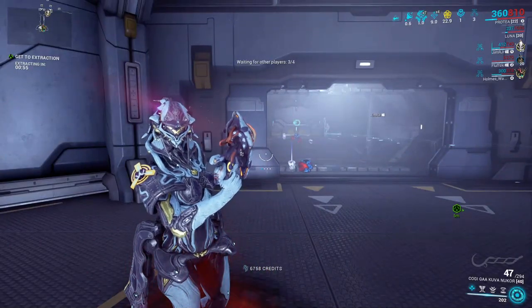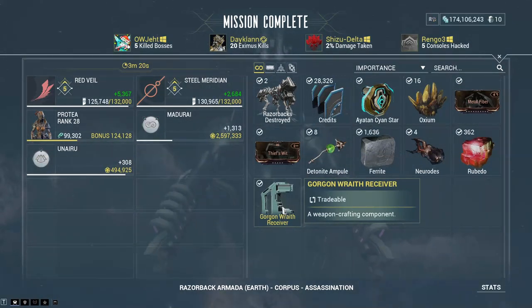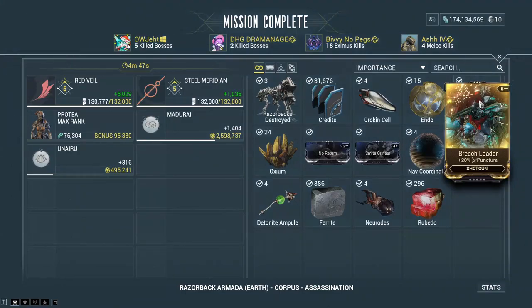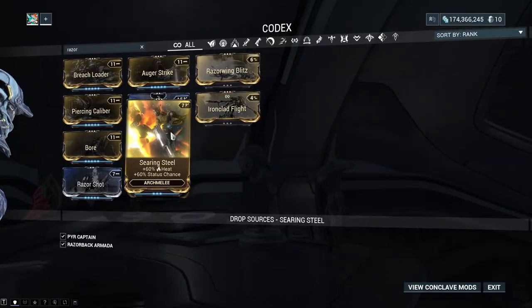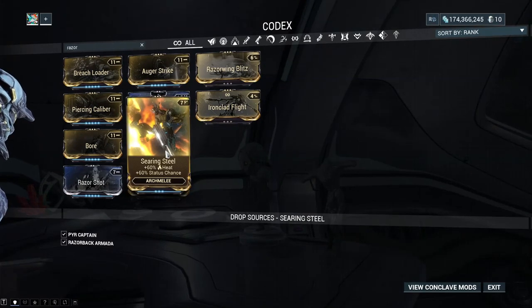Rinse and repeat this three times. One reason to do this is the Gorgon Wraith — you can get Gorgon Wraith parts from this event. The 120 Puncture mods can also drop: all four — shotgun, melee, pistol, and rifle. There are also the Archwing melee and Archwing gun Heat and Status Chance mods. The Archwing gun Magma Chamber is probably the only one you really want.